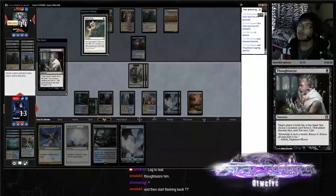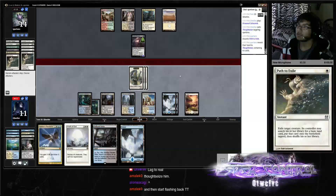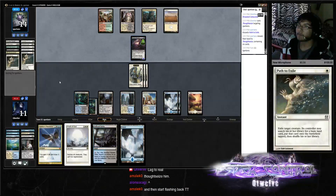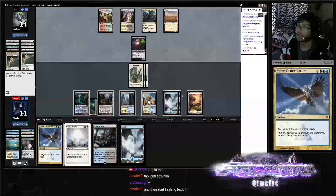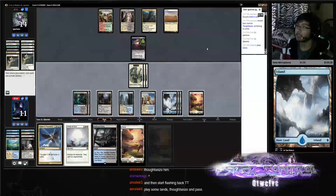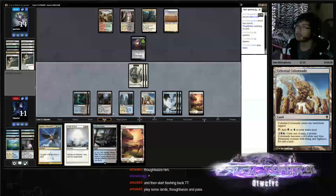Path to Exile. Do we want to save up the Sphinx's Rev for one more turn, or Sphinx now? One, two, three, four — I think we can play more lands here so we can Sphinx for five or six.